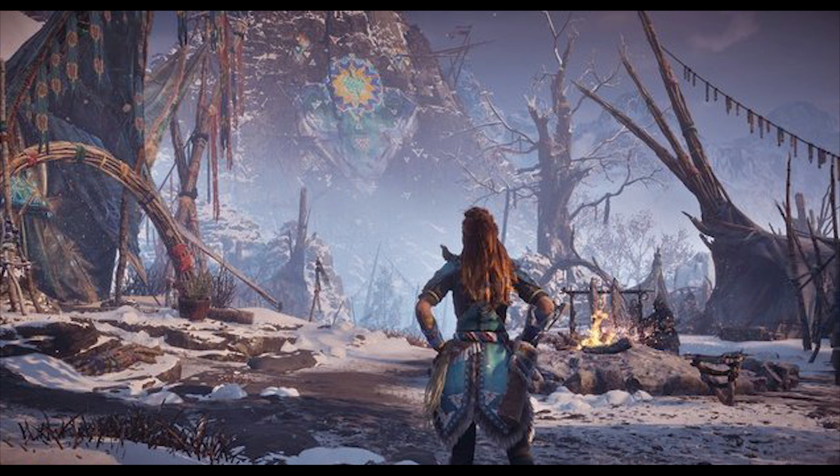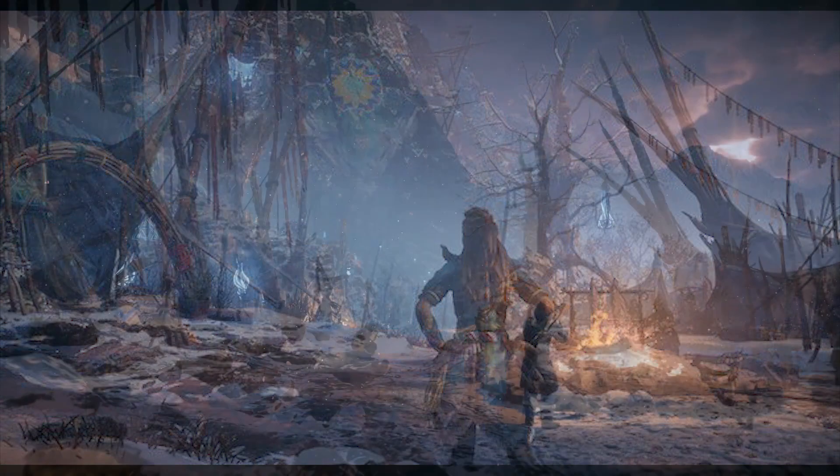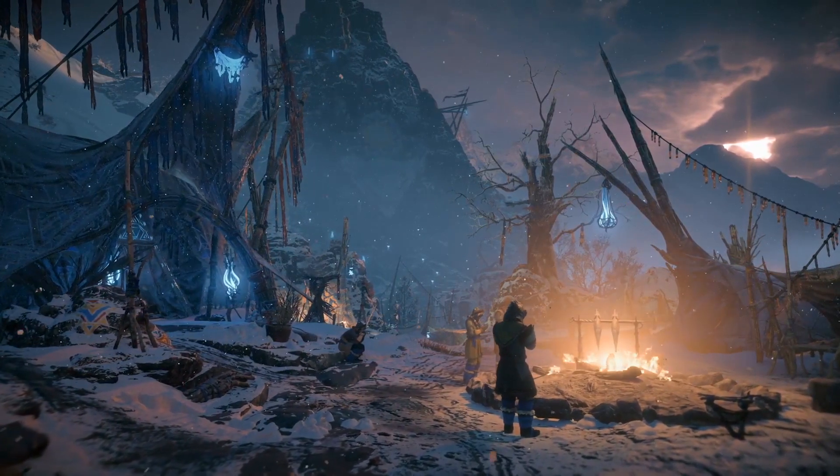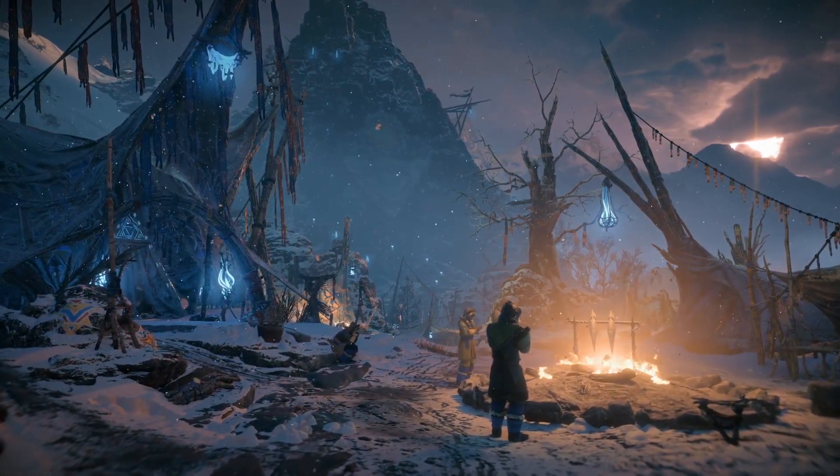First off we got Aloy at a new settlement in the game wearing the Banuk Sickness Eater outfit without a hat, and yes, this is kind of what we expect from a Banuk camp. Tense, a campfire, but no Banuk around, which is weird. We of course got the painting there on the mountain. I think this is the same camp that we saw in the environment trailer from the Frozen Wilds, but we did see some Banuk there, so I wonder where they went.